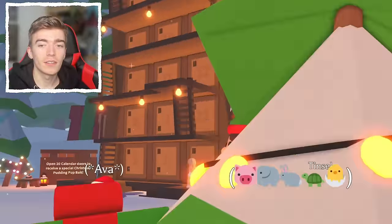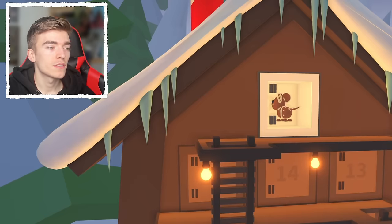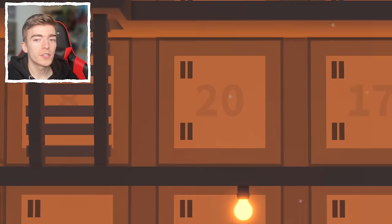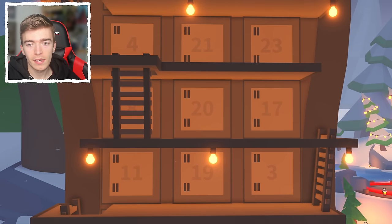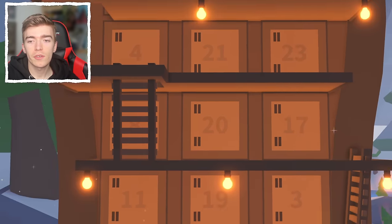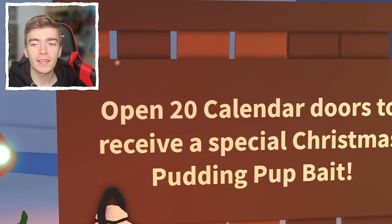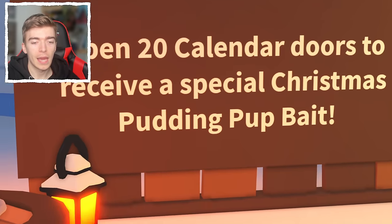What is the secret I was going to tell you? If you go and open 20 of the 25 days — and it doesn't have to be days 1 through 20 consecutively, you could have missed day 10 and still claim day 21 — as long as you claim a total of 20 doors, you will receive a special Christmas pudding pup bait.